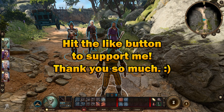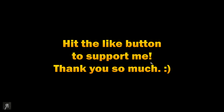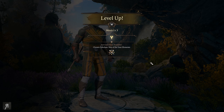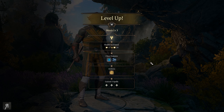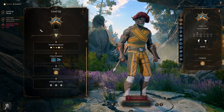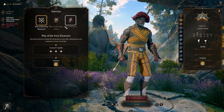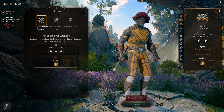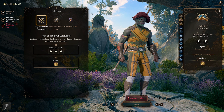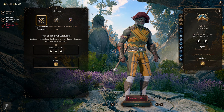Hello and welcome back to Baldur's Gate 3 and our adventures with Mr. Bork here. He is a wonderful 13th century painter, as you can tell by his hat. Anyway, we are now having the ability to choose a subclass. I'm not entirely sure which one to go for here. I don't really know that much about monks because companions in the game generally are not monks as far as I'm aware.